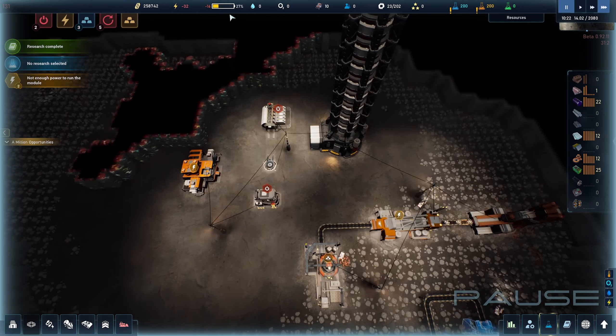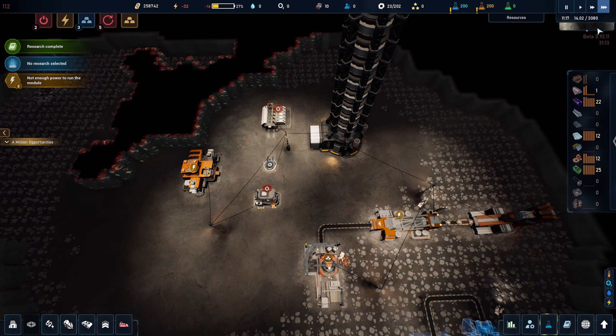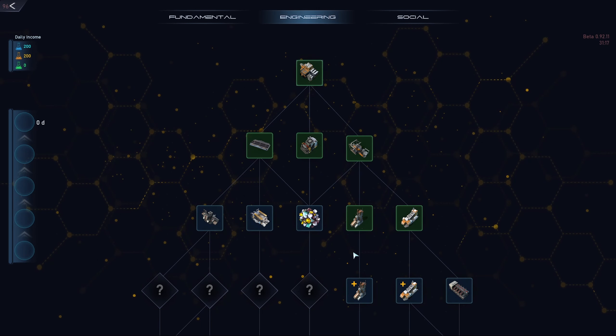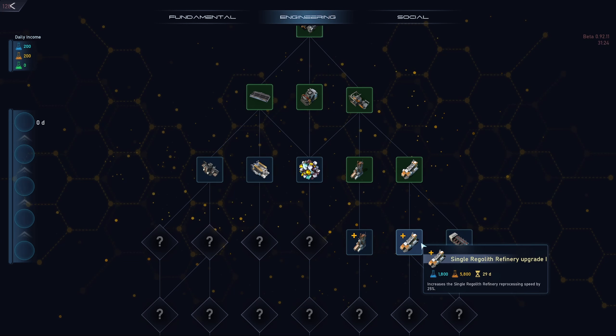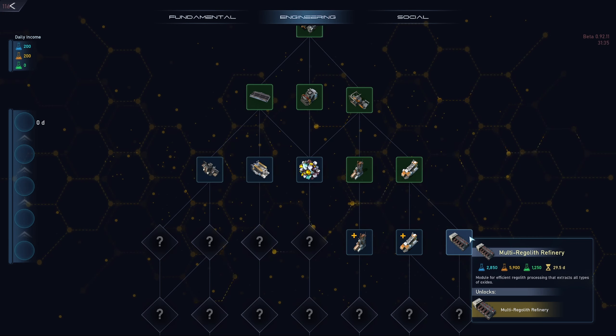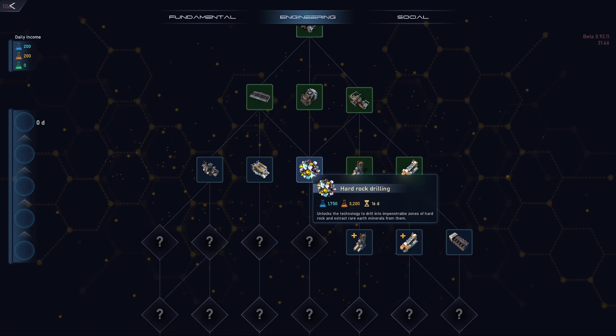That one extra solar panel apparently wasn't enough — we are still bleeding power. Keep in mind one day in this game is a full cycle, and nighttime always lasts longer than you want. Also keep researching at all times. The ones I recommend next are the more efficient miner extractor and the single regolith upgrade to increase processing speed. If you're feeling adventurous you can go for the multi-regolith refinery, which changes your whole production process. Hard rock drilling is also going to be useful to break through those colored blocks and yield rare earth minerals.